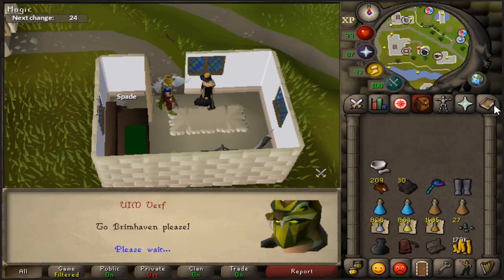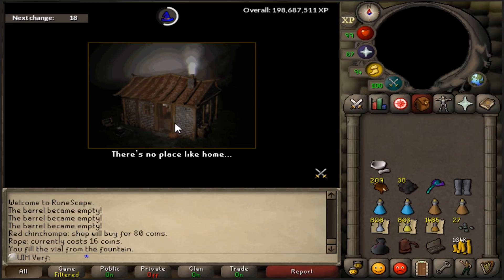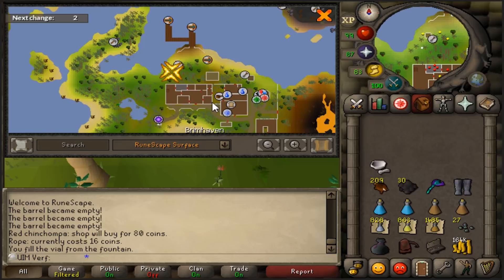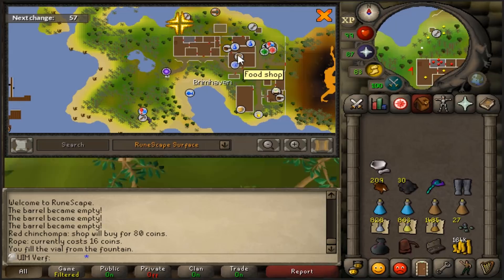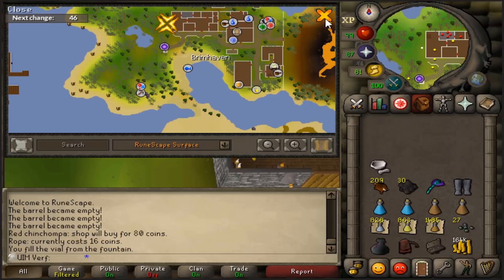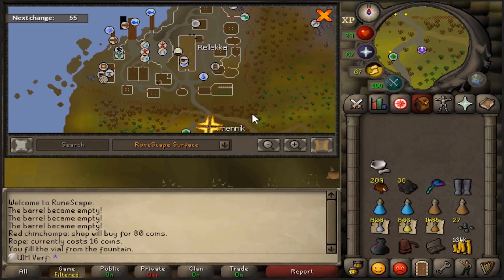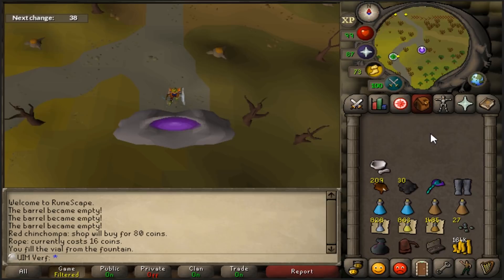The next best location is probably Brimhaven. I've been using Brimhaven a lot, especially when I was on the Zulrah grind, because Brimhaven is really close to a farming patch — I used this setup mostly when doing a lot of farm runs for the fruit tree. It's also really close to a charter ship, the spirit tree, and a food shop for Karambwans. You can walk south to the general store to buy antipoisons, making this location perfect if you're early in the Zulrah grind and don't have the serpentine helm yet.